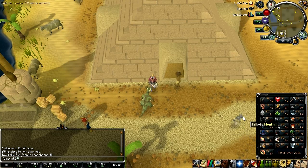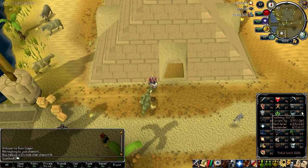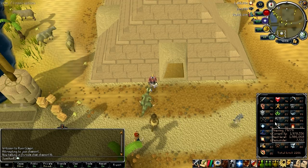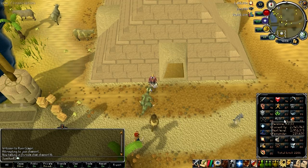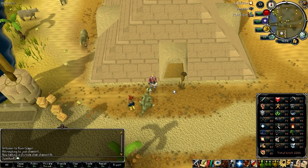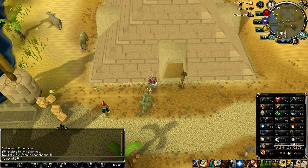Hey guys, it's Tom, just bringing you a quick vlog to summarise what I've been doing in the last three weeks since my last vlog. I've been working on getting all 80 plus stats, and as you can see, I'm well on my way, with only one stat left below 80, and that's thieving. I'm about 7.5k off, so that's one run of Pyramid Plunder. I also got 2200 total, which is pretty nice.